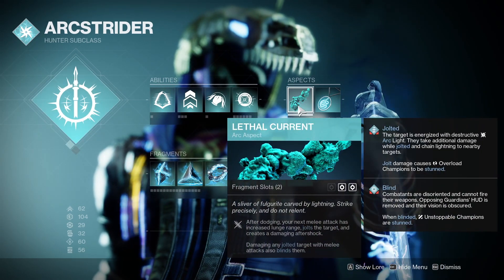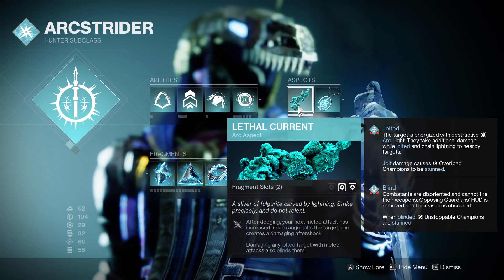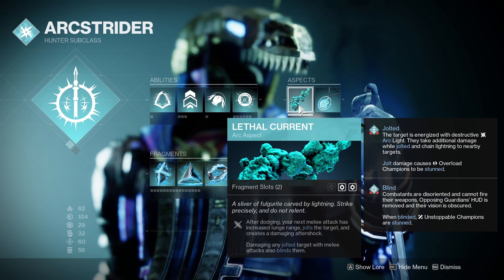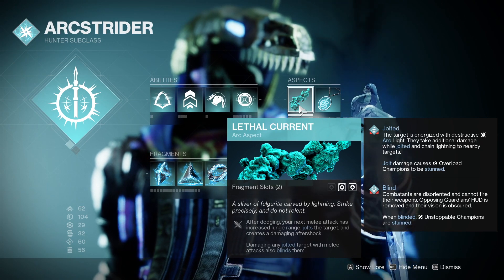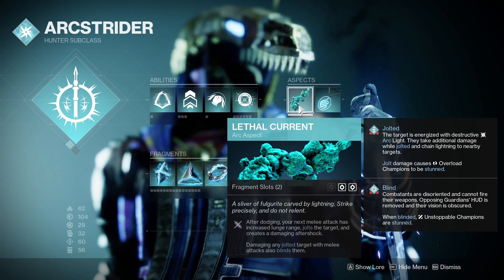For the aspects, I use Lethal Current. So after dodging, your next melee attack has increased lunge range, jolts the target, and creates a damaging aftershock. So basically if you need to get your grenade back, you can dodge, hit the melee, get a shock off. It's just overall really helpful to get your abilities back and just do damage if you don't have your nade.